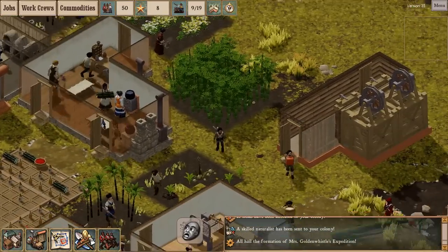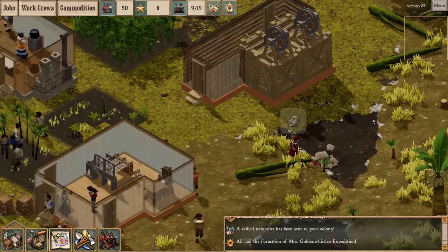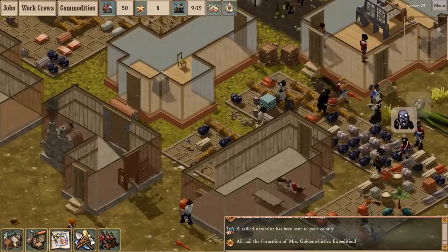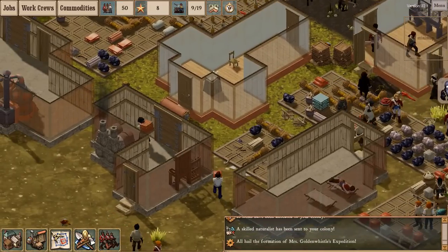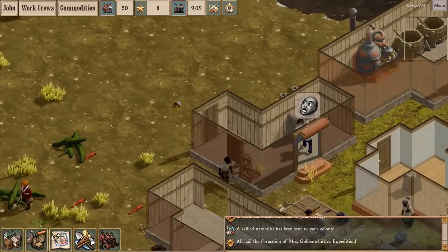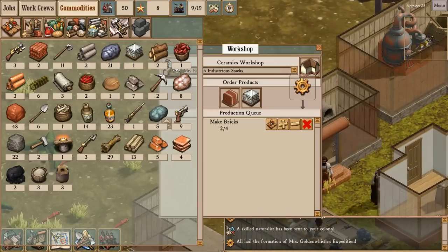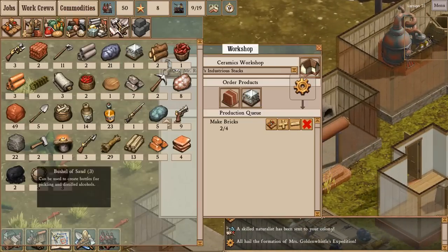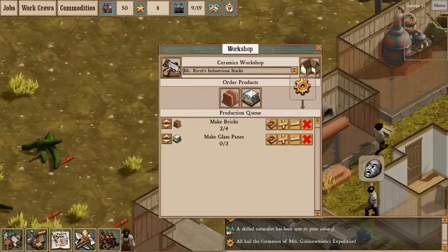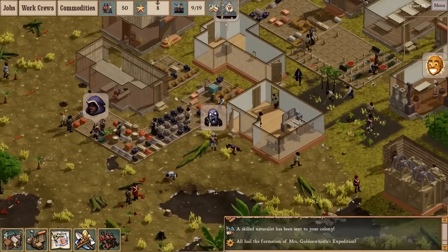Here we have guys coming out of the mines with random things — this guy dug up clay and this guy dug up sand. I should actually turn some of that sand into glass. Is this my refinery? Yes it is. How much sand do I have? Three bushes of sand. When you guys are done making bricks, I want you to make glass, and we'll use that in the vacuum chamber.